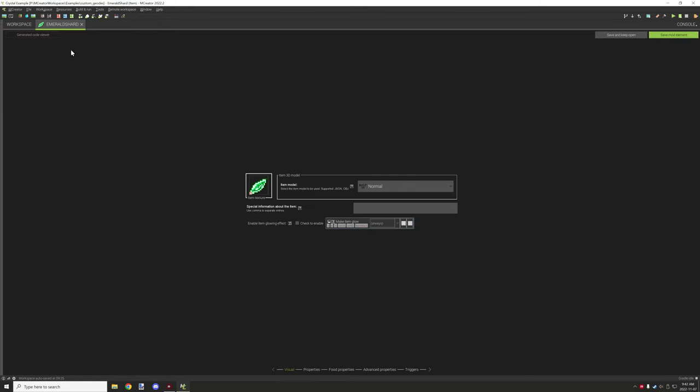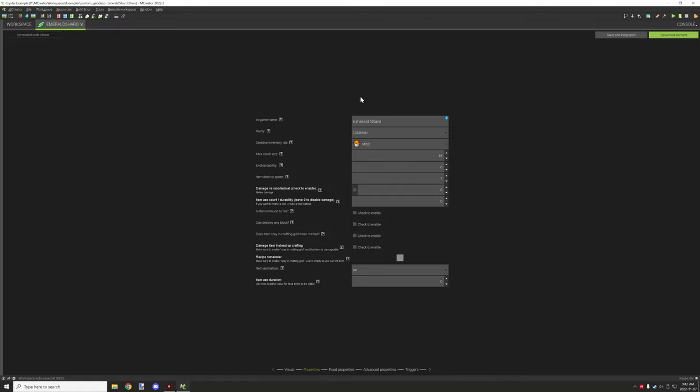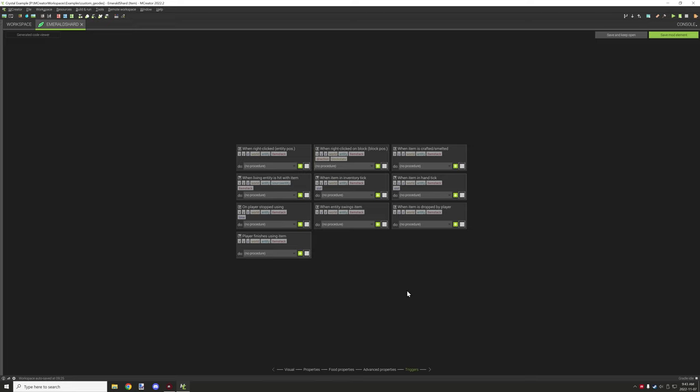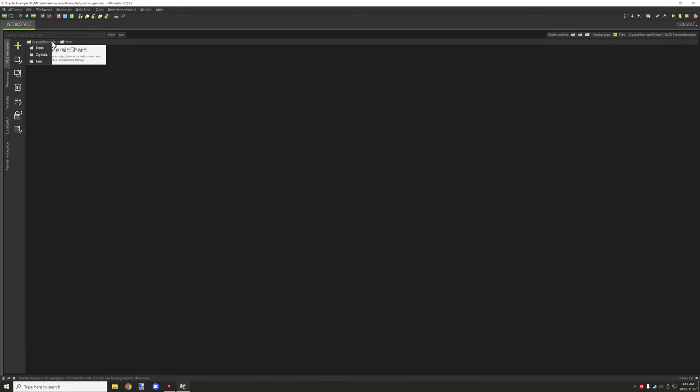We'll start with the item shard first. It's basically just a texture and a GUI name — you can put it wherever you want. No food properties, no inventory requirement, and no triggers or procedures. It's a very generic item that serves as the drop itself.